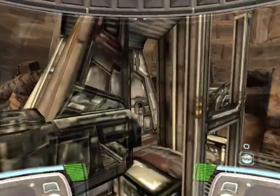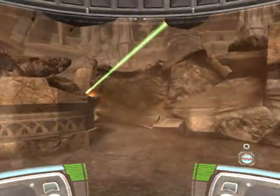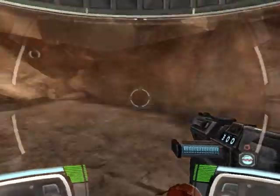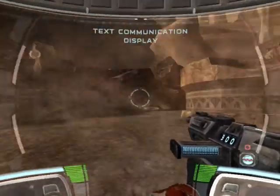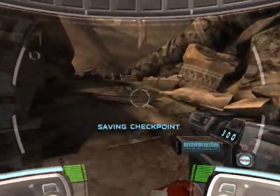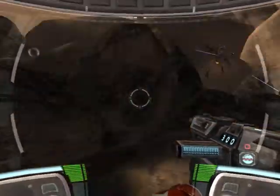I will be providing you with support and tactical information as necessary. Tactical information will be displayed on your heads-up display as holographic projections. Text communications will be displayed in this area. Here are your orders. Your primary target is the Geonosian leader, SunFak.